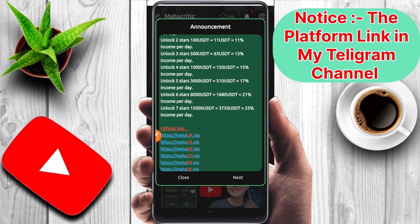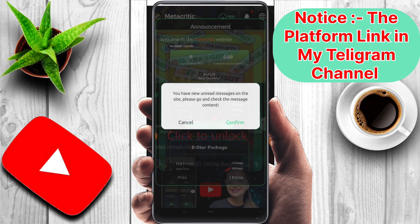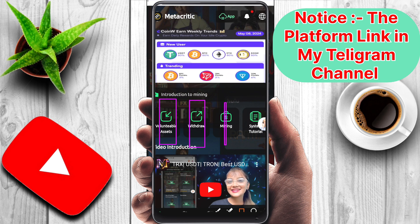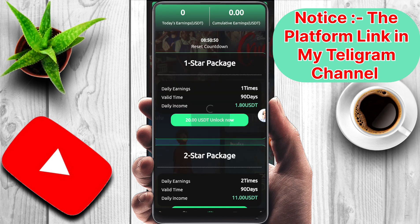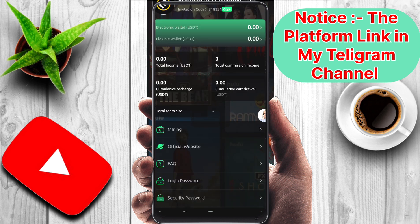There are a total of seven VIP levels, and at the last level you will earn 3,750 USDT every day. Clicking the next button shows many more details: available assets, withdraw, mining system tutorial, and many types of options including promotion, VIP details, and record history.